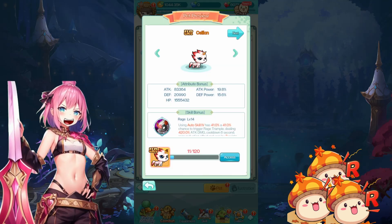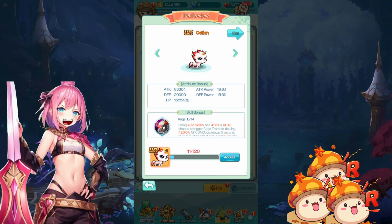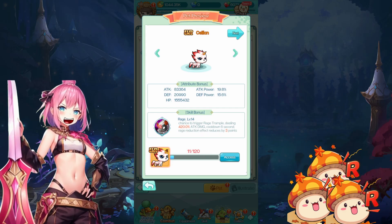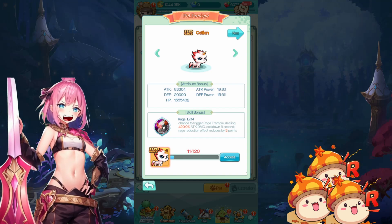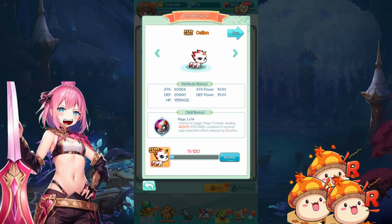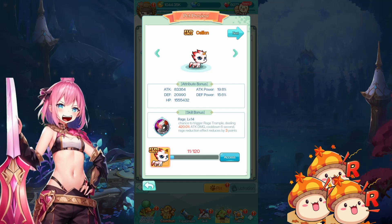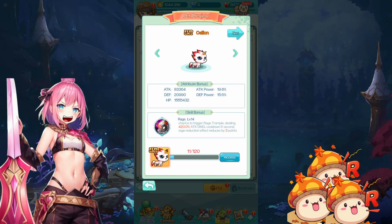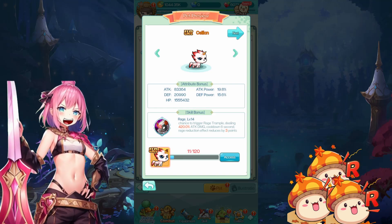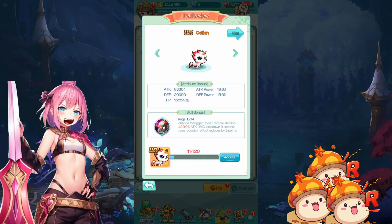Next is the newly released Cileon Ultra Rare pet. Using Auto Skill 4, it has a 41% chance to trigger Rage Trample, which deals 420% attack damage with a cooldown of 6 seconds, and a rage reduction effect that reduces by 3 points. Not sure exactly what this means, but I'm thinking it could be something for PvP, reducing the Rage points of your enemy, or reducing the rage reduction from some bosses. You'd need to test it out.